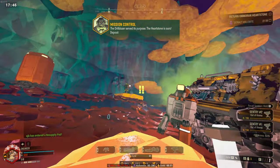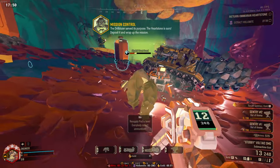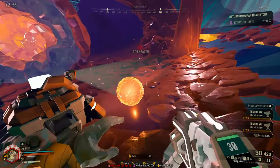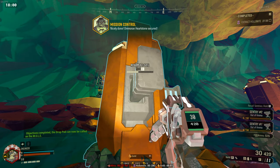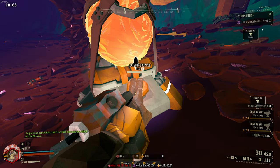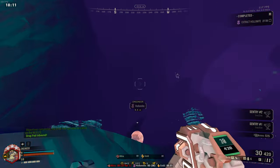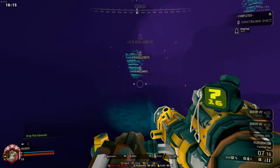Resupply is here — everybody collect ammunition! Getting supplies! Nicely done. Omaran Heartstone secured. Call the drop pod when you're ready. Excellent — drop pod inbound. Access provided.